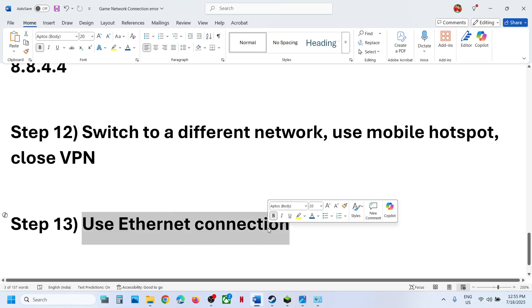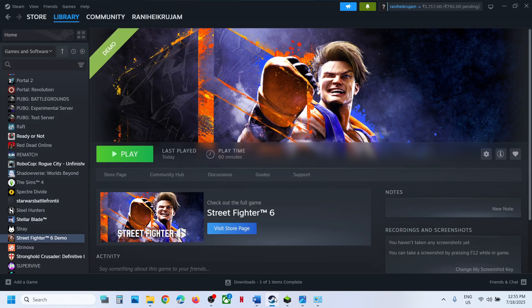The next step is to use an Ethernet connection. If your computer has an Ethernet port and you have an Ethernet cable, use a wired connection and then launch the game and check.